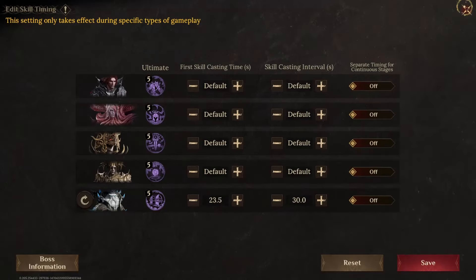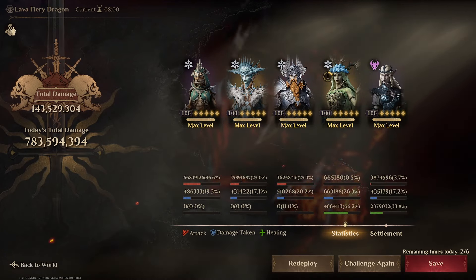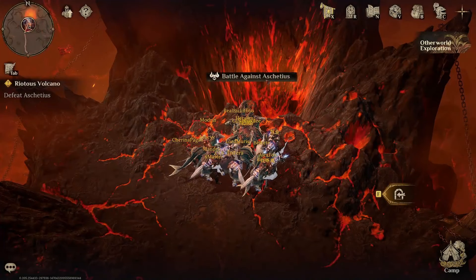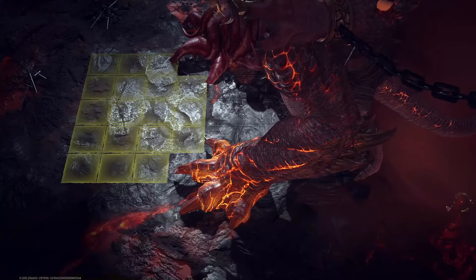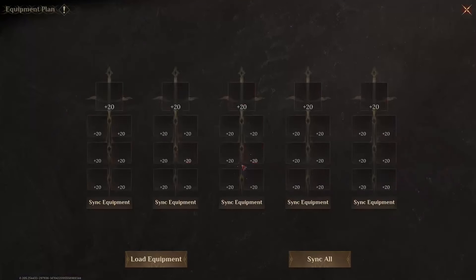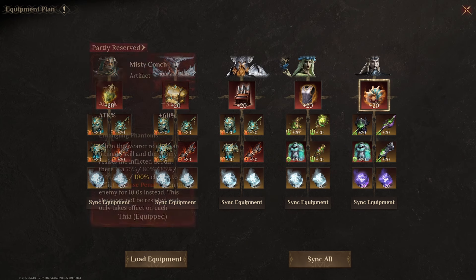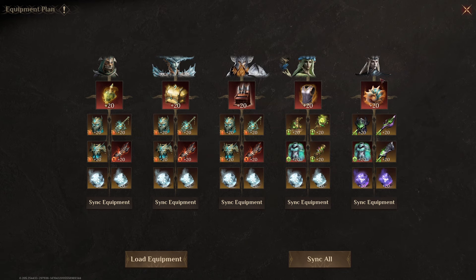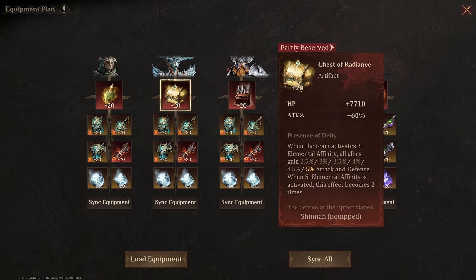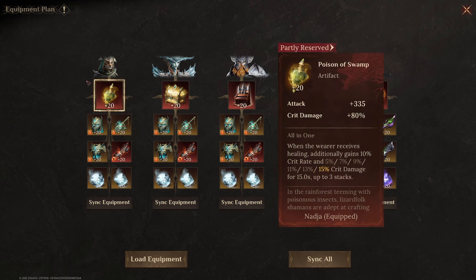My Ice Blast team uses Nadja as the main damage dealer — there's a twist. There are two variants of this team and they're very similar in damage. The one I'm saving uses Shina with Chest of Radiance and a damage-oriented set rather than the usual Witch's Remain. The reason is I'm using Misty Punch on Fia on a 15-second rotation, which gives over 20-second uptime on defense down on a 30-second rotation instead of 10 seconds every 20 seconds — meaning more uptime on defense penalty. Nadja uses Poison of the Swamp, one of the best artifacts.